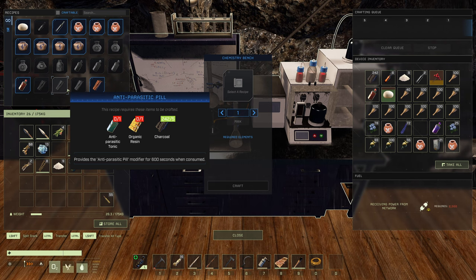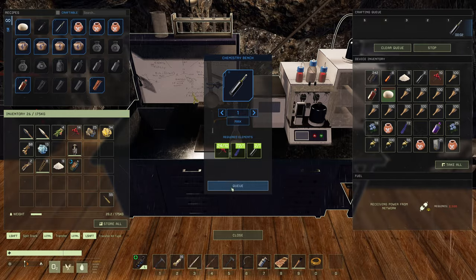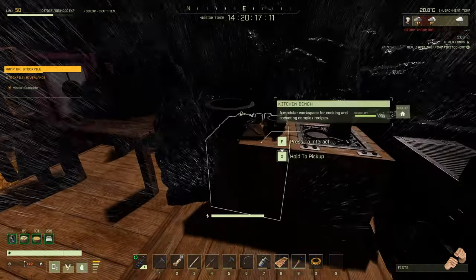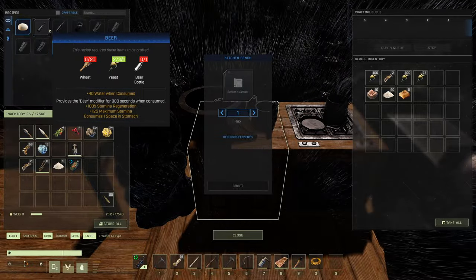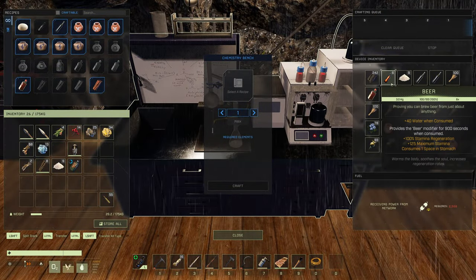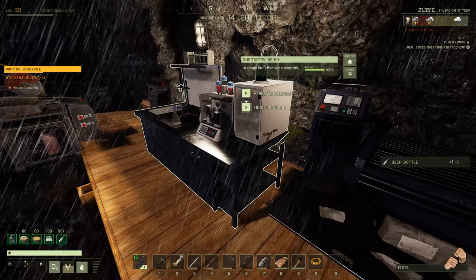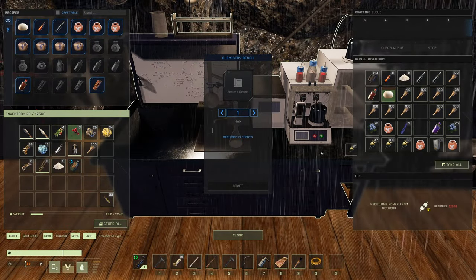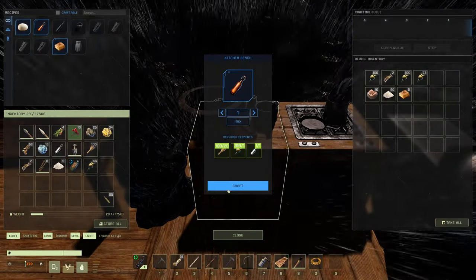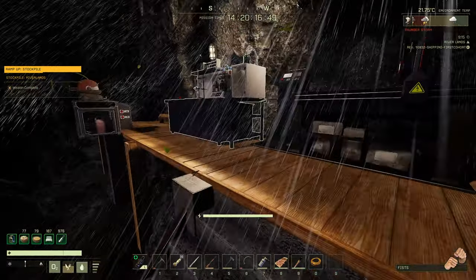It's got pills, and also beer and wine — and those are about five times faster too. That was two seconds for wine in the chemistry bench. Let me show you beer as well — you need a beer bottle, wheat, and yeast. Two seconds in the chemistry bench versus 10 seconds in the herbalist bench — so another five times or so.